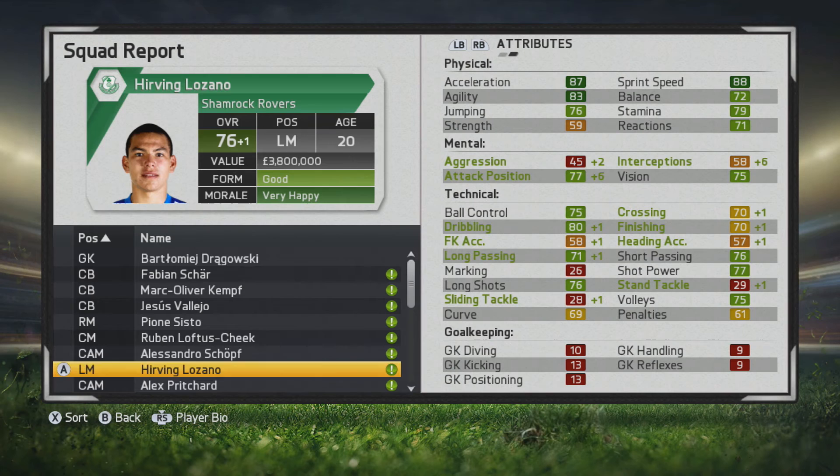He definitely has a bit of versatility — a very well-rounded player. At age 21 he's up to 78, with great dribbling, ball control, long passing, long shots, short passing, shot power, volleys, finishing, crossing, and attacking positioning all improved. Since he's right-footed on the left side, it's great to see him getting into good positions to score.